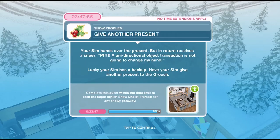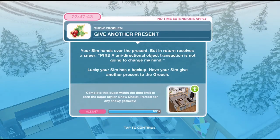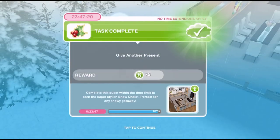Your Sim hands over the present but in return receives a sneer. 'A unidirectional object transaction is not going to change my mind.' Lucky your Sim has a backup. Have your Sim give another present to the Grouch. Click on him again and give him another present for an hour and 30 minutes. We've given him another present.